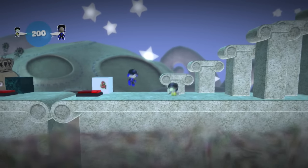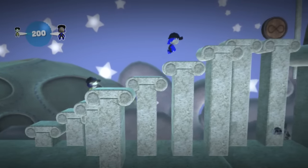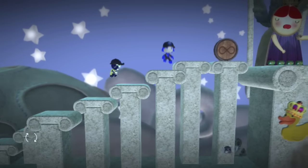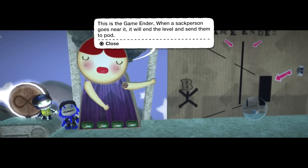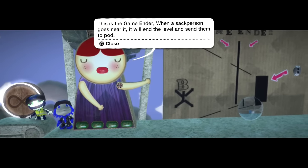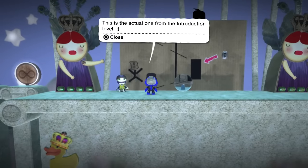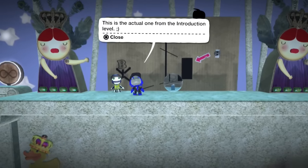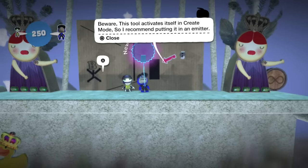It stickers really well too, so you can do that. There's a secret down there. Here's the game ender — as you can read, it will put you back to the pod, just like the LBP2 game ender, which is really awesome.